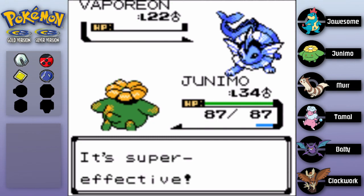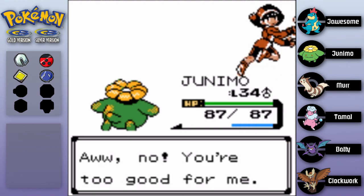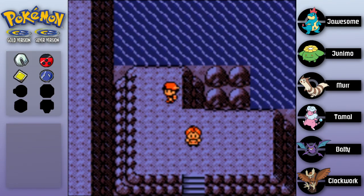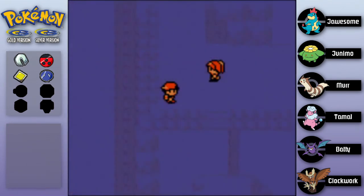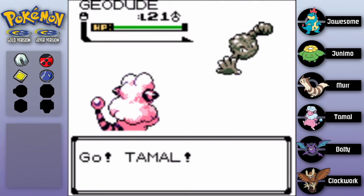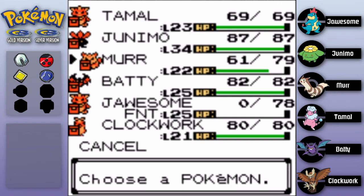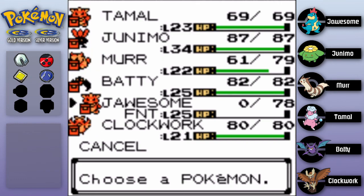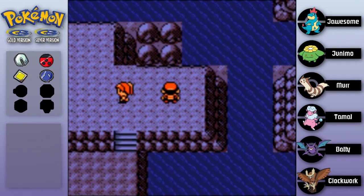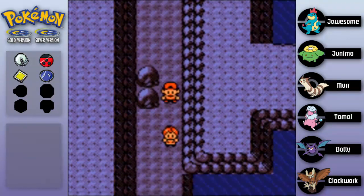Critical hit - nice. 924 experience but you still need a lot for another level up. Oh no, you're too good. That was a long fight. What was the point of coming up here? There's nothing here - there's probably a hidden item I can't even pick up because I don't have the space. Oh, Geodude again. I should have used another Pokemon to knock it out. Let's use Clockwork for a bit.